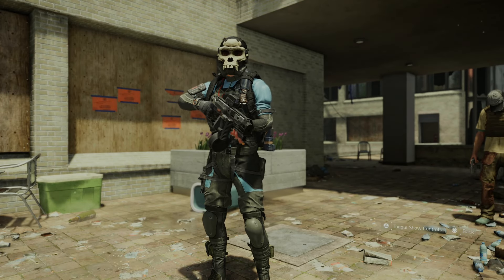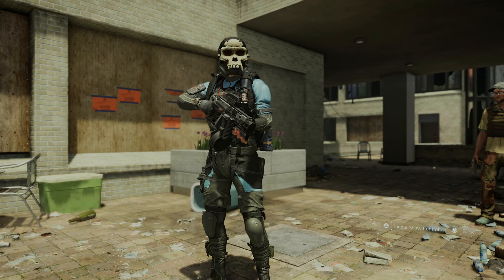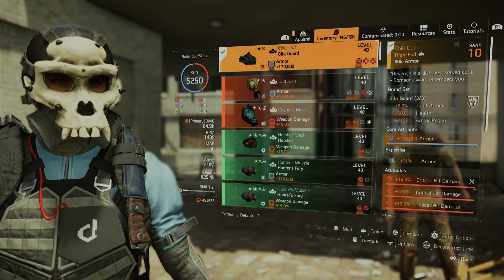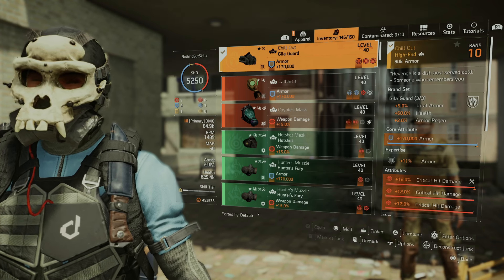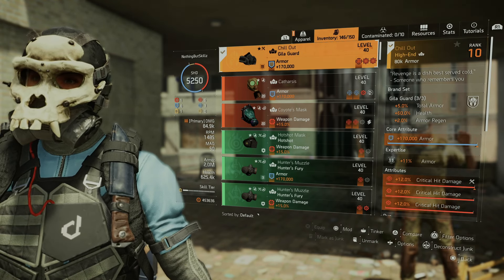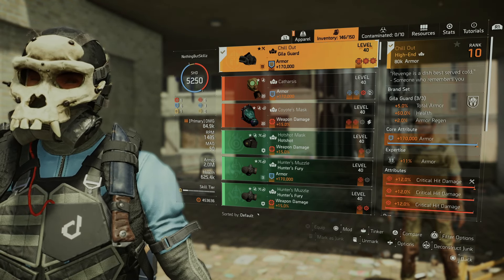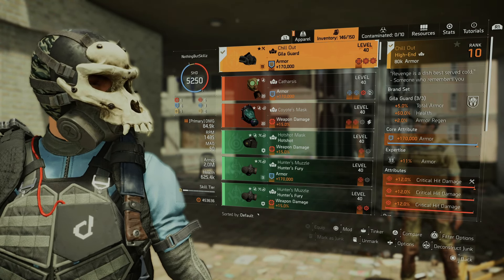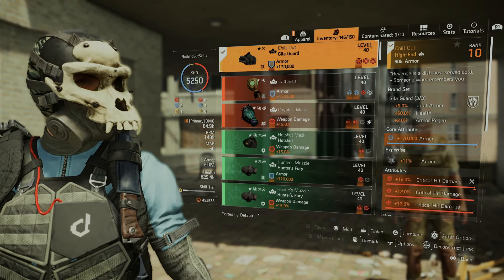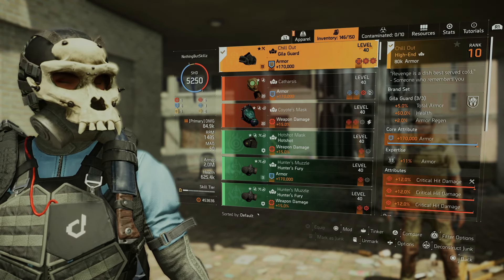You saw the build in action - it's one of the more fun builds because of the survivability, and it still puts out decent damage. For the mask we're running the Chill Out mask. If you don't have it, run a regular Gilligar mask - the only difference is I get two mod slots so I have all crit damage mods. With a regular Gilligar mask you'll have crit chance, crit damage, and a crit damage mod. We're running a three-piece Gilligar, giving us 60% health and 2% armor regen, sitting at 2 million armor and 625,000 total health.